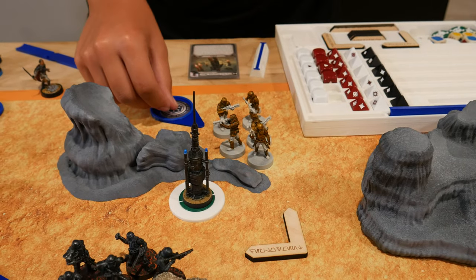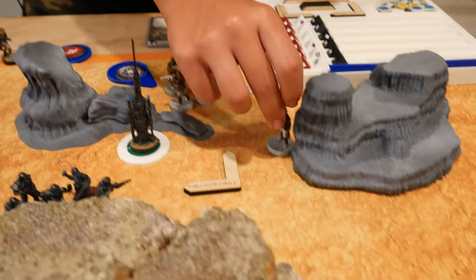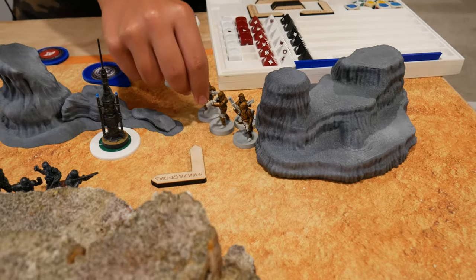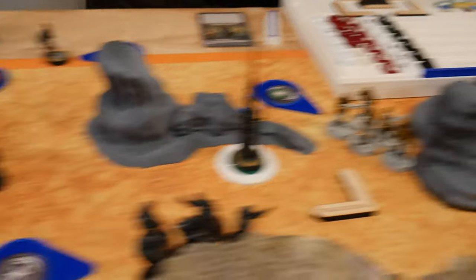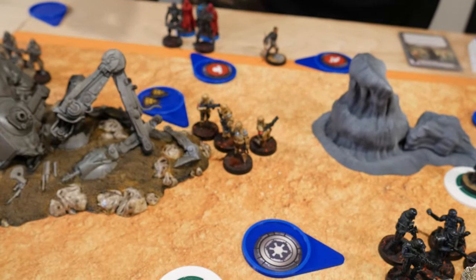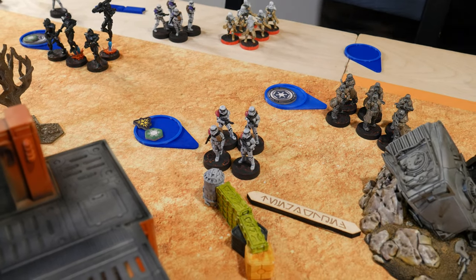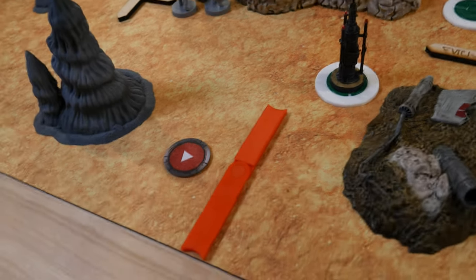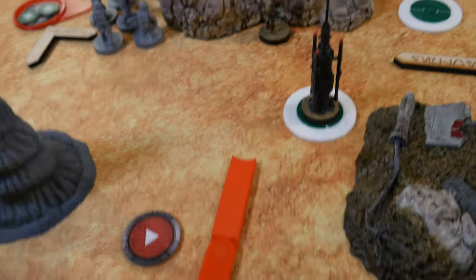Going with this Shoretrooper squad — they take a single move to cover over here and take a Standby. Correcting for Prepared Positions: the Shoretroopers should have had a dodge, so they recover a model. The Stormtroopers would have had a dodge, but got hit by a single crit so they still lost the model anyway. Drew another Core — deploy here and move up to the rock for two dodges.